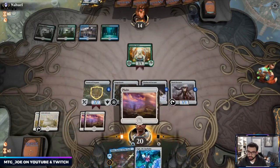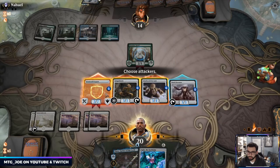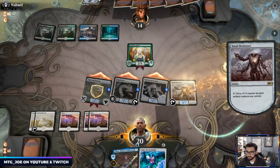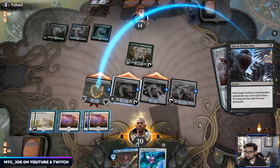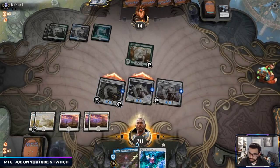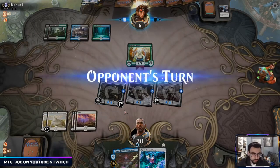Okay, so we got Ugin as a follow-up. If they just Brazen Borrow here it doesn't do anything. They use Eat to Extinction. We might actually win without them knowing we have blue mana in our deck.